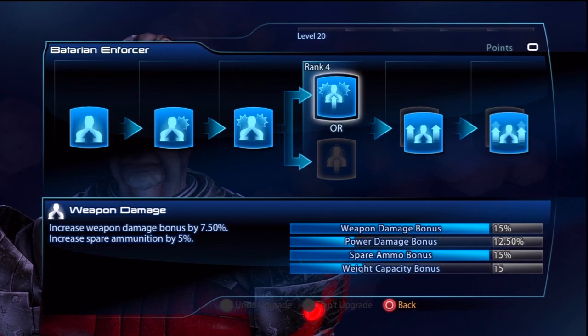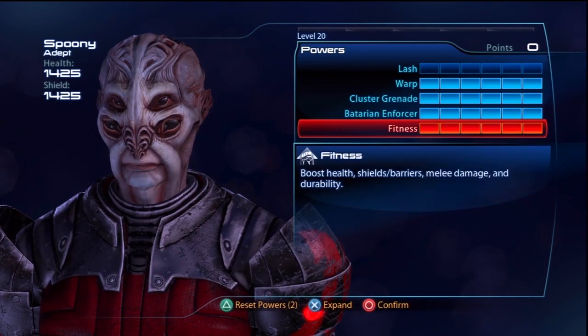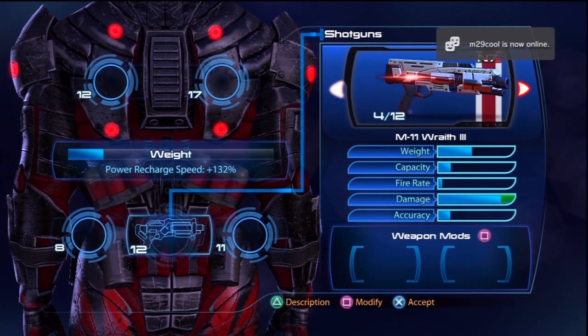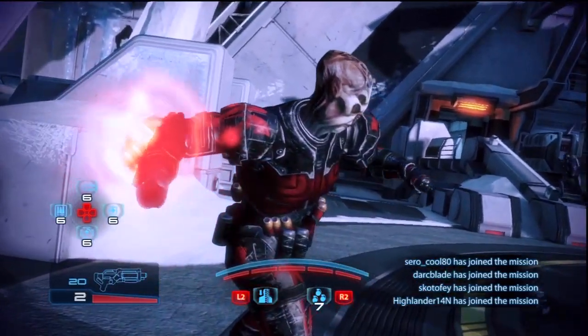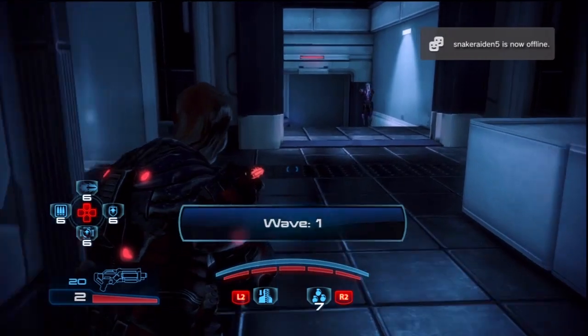I maxed out both passive abilities. With Batarian Enforcer I went for weapon damage, and with Fitness I went for health and shields. As for weaponry, this is down to personal preference, although you don't want to overburden the Batarian Slasher with too much weight — I personally went for a shotgun, though a decent assault rifle would be just as sufficient. For the gear slot I went for increasing my grenade capacity, meaning I'll be able to use more grenades and set off more biotic explosions.